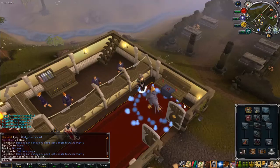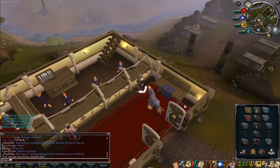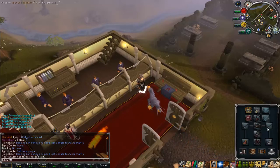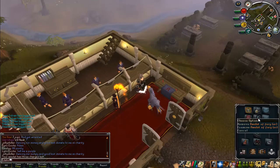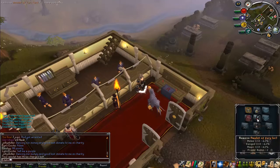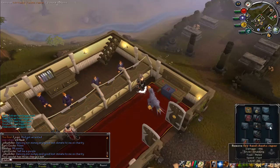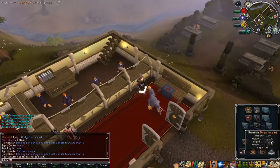Void melee armor is quite good there but I don't have the void melee helm, so I'm just using Bandos. The helm is Neitiznot, the amulet is Fury. You can also use the Chaotic rapiers — dual chaotic rapiers. You can also use dual chaotic longswords but the rapiers are a bit faster.